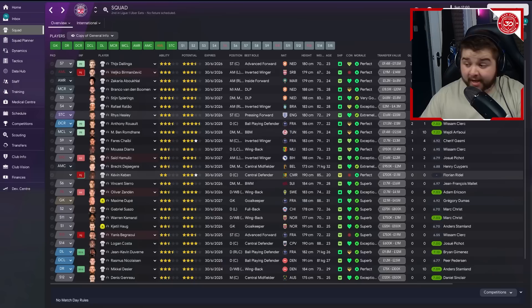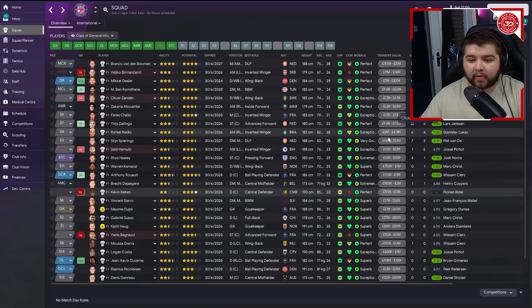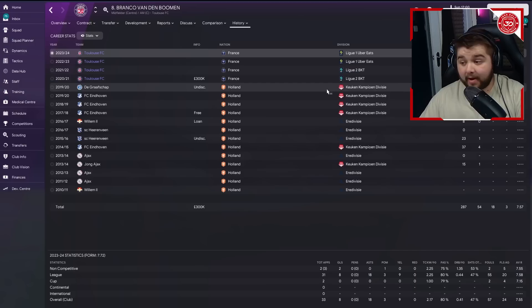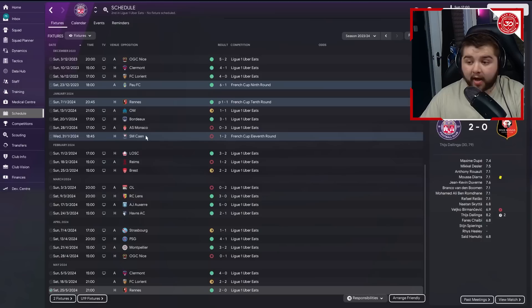Looking at the goals column: 32, 13, 12, 8, 7, 6, 4, 2, 2 - we're not scoring loads but we don't have the attacking prowess yet. Assists are fairly distributed: 18, then triples of tens and fives, which is good. One of their star players through this Moneyball system is Branco - a fantastic midfieldr who previously played in Holland in not the highest tier, which is quite fascinating.